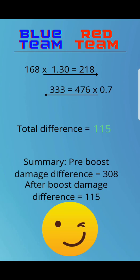The total difference went from 308 down to 115. This is a much, much closer battle. Hit points weren't affected, so the red team still has more power and I would hypothesize the red team still wins — but the pre-boost damage difference was 308 and the after-boost damage difference is only 115. That is a huge jump and you can clearly see the value of adding these stats.